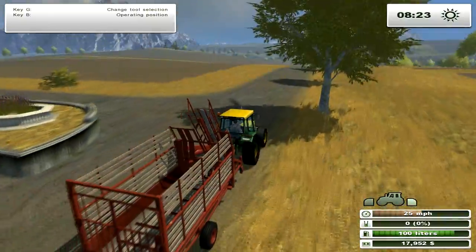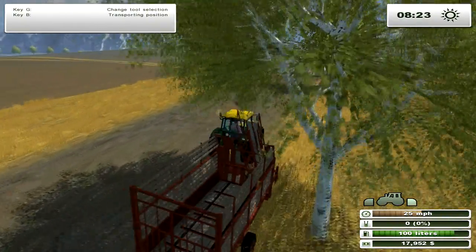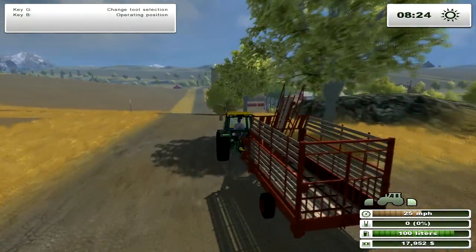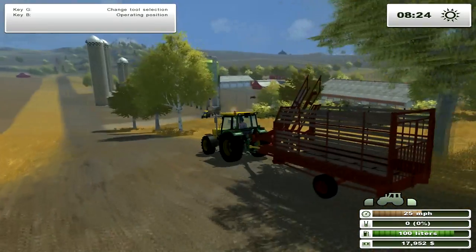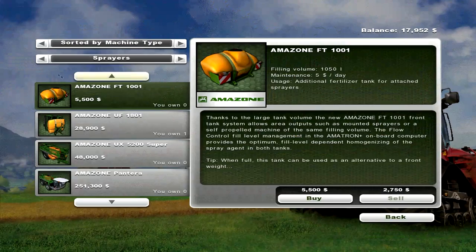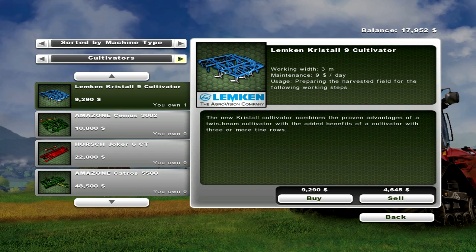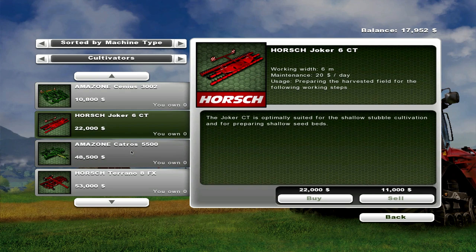This is the one that just chucks it in the back. You can also seem to go any speed with it, which is nice. We'll look into getting a better cultivator. This is three meters — we definitely want an upgrade from three meters.